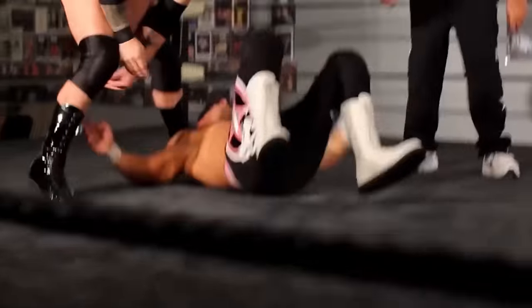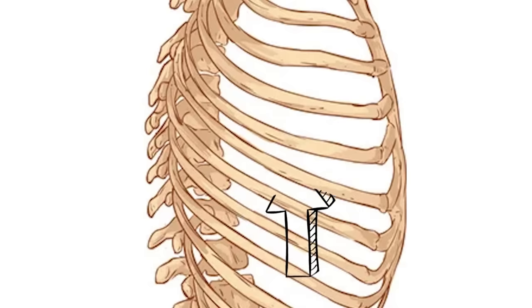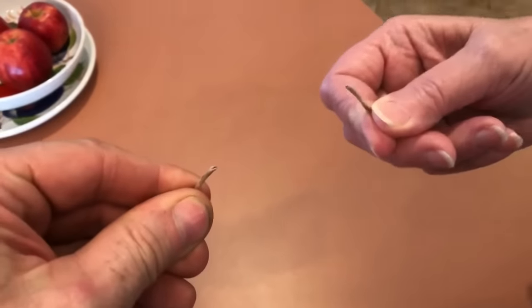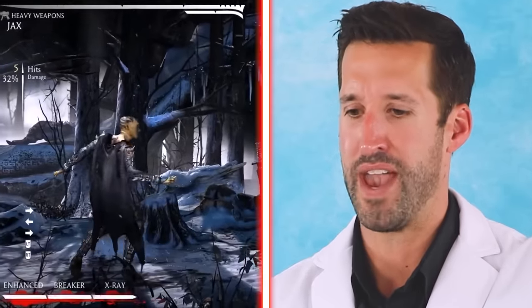Typically if somebody's going to be smacked to the ground like that, the ribs are probably going to break in potentially one of two places — either on the side anterior or in the back. They're kind of like a C-shape, almost like a wishbone. They can snap pretty easily at any point.